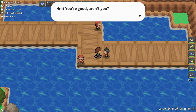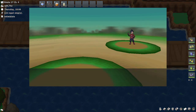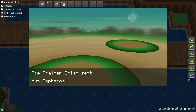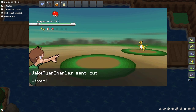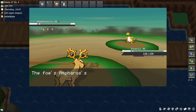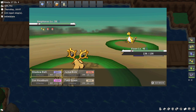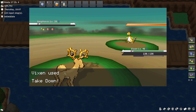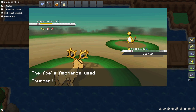Here is the first trainer of the episode. They ask if I'm good — yes, I am, very very good. I have all eight Johto badges. They send out an Ampharos! Much lower level than my Ampharos. It'd be easier to go to Aquasand, but whatever — we'll just go with Takedown. Oh, you have Static! And you have Thunder!